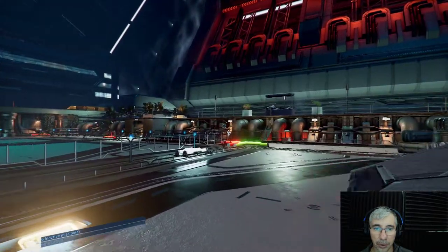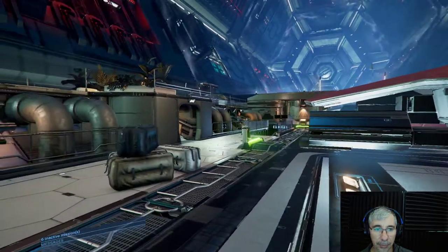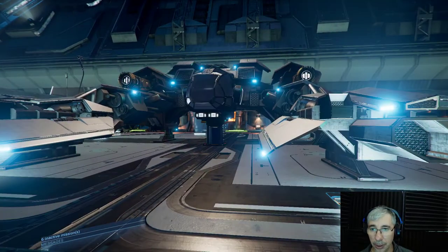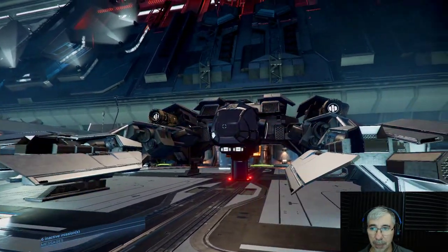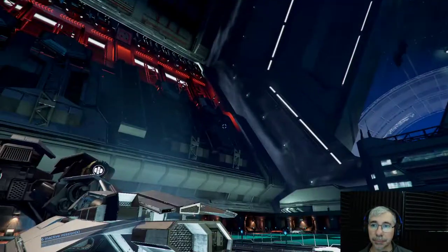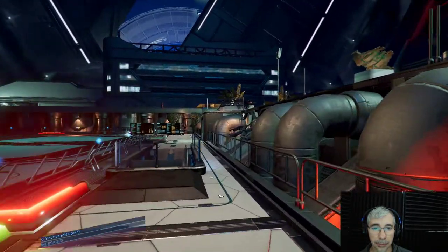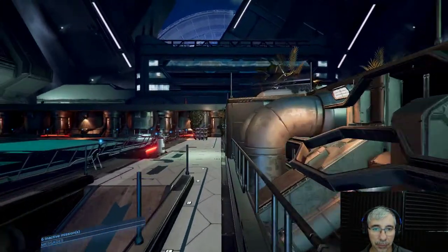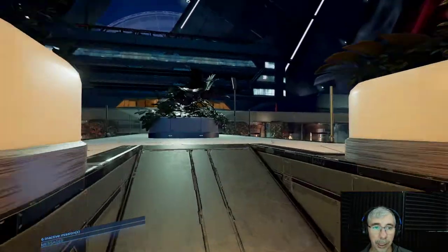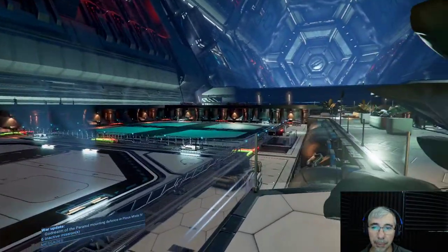For those of you who follow me on the channel and have been watching the videos about X4, you know this is my ship — you've seen this before. This is a scout ship. Look at this — it's a relatively big station, so I can come up here and see the landing pads.